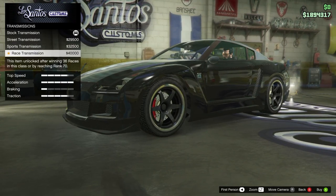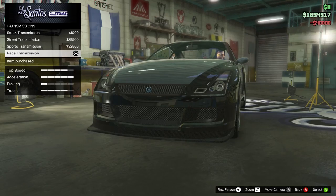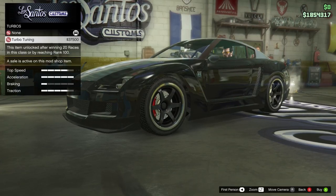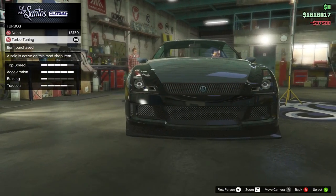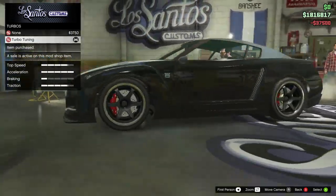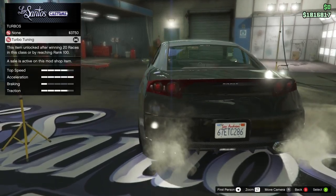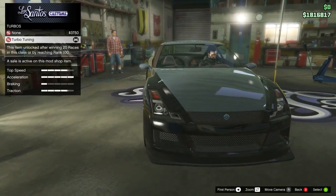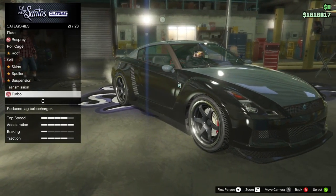I was hoping I had already gotten it — nope, $40,000 for that. Now you can really manage those RPMs. And of course the turbo is on sale, but it's still $37,500. It's a good thing this is a free car — just from being part of the Social Club. Because I've just put in over $100,000 into it — not so free anymore.